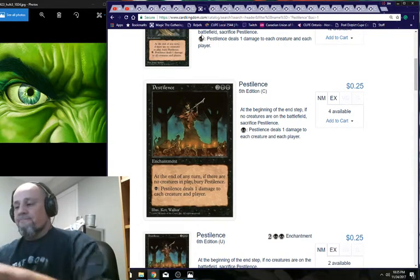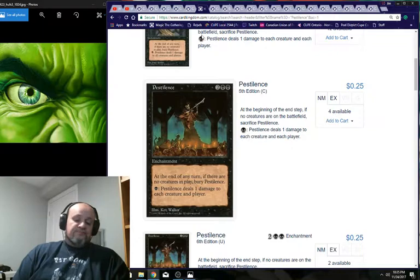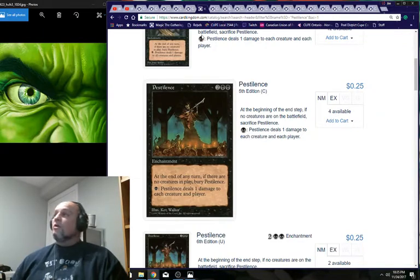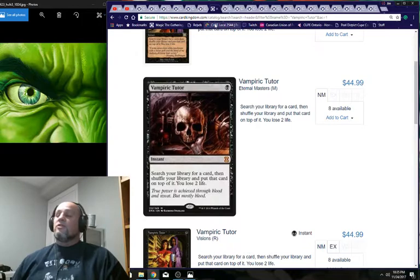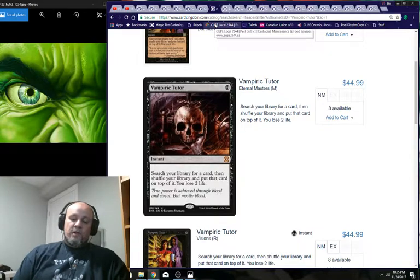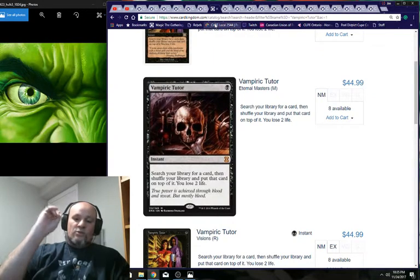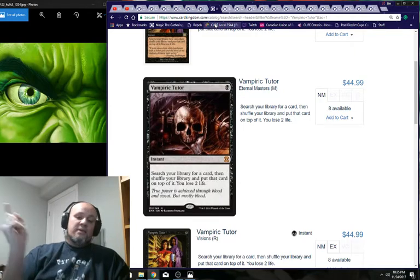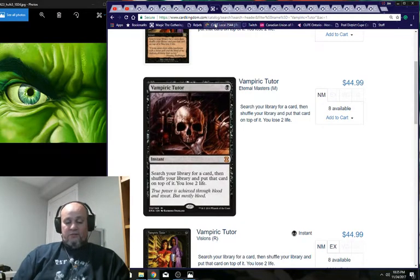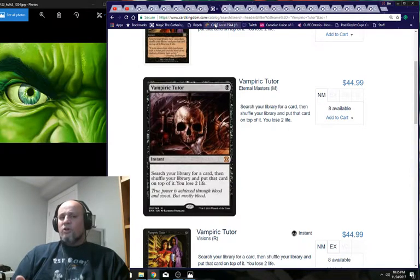Now for utility spells. Starting with the tutor package: Vampiric Tutor is the best black tutor in my opinion. It's instant speed, only one mana — you go get what you need, put it on top, and you're off to the races.